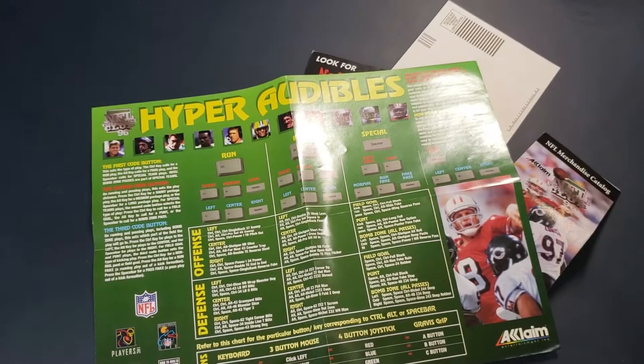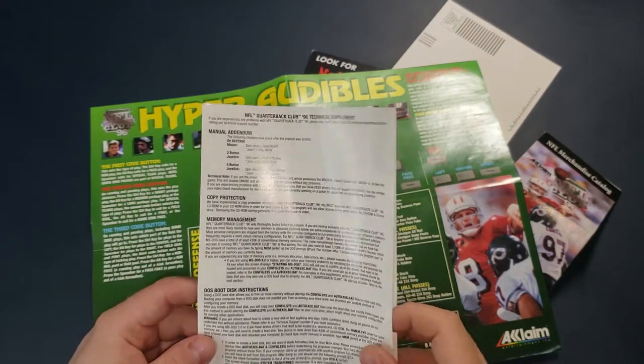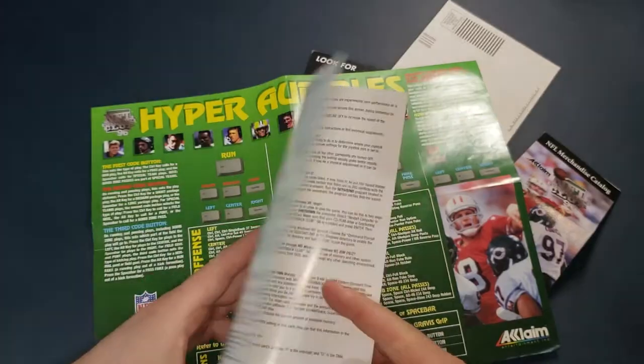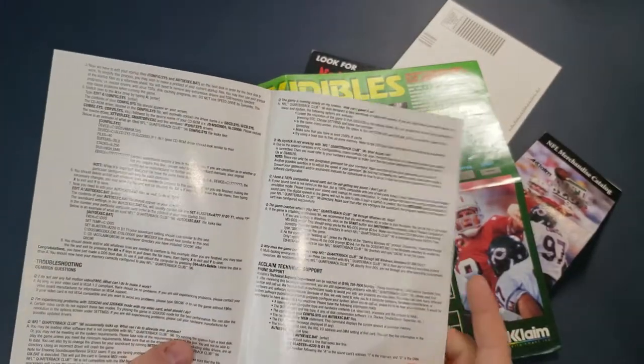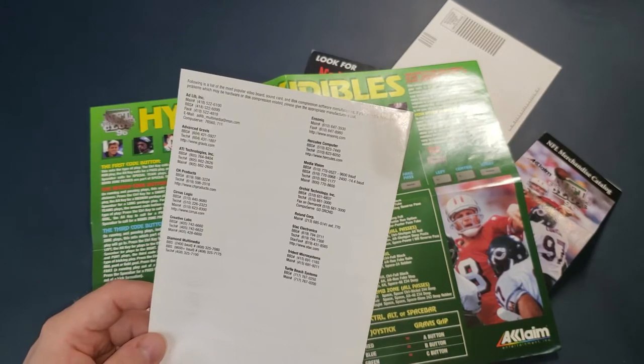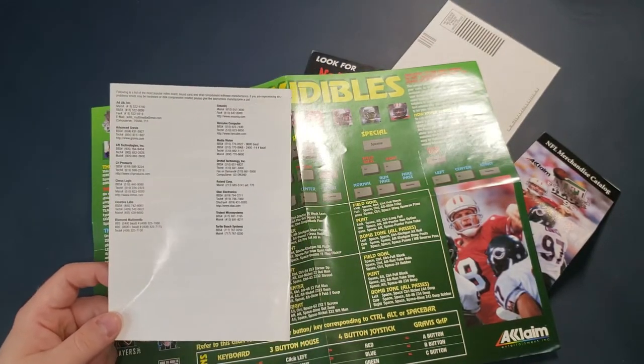When I was about to load up the game, I all of a sudden noticed in the box there was one more thing hiding in here — it's this technical supplement. It has copy protection information, you have to have the CD in the drive, a manual addendum, a few more things, and troubleshooting. Nothing too exciting, but I didn't want to not show it for posterity in case someone thinks I was missing something. So, without further ado, let's go to the actual gameplay.